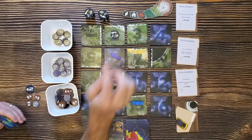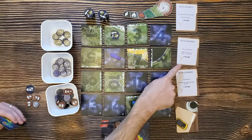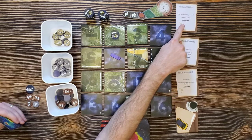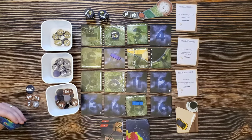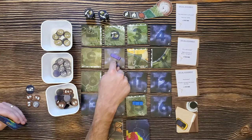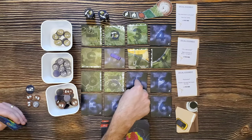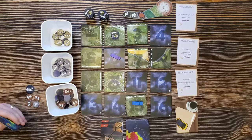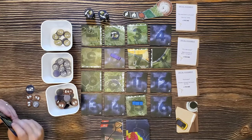Now we didn't mention what our assignment cards are over here. This top one says clear four rubble — we'll get three income for that. Make a tornado hit tiles six, seven, ten, and eleven — we'll get four income for that. And this one says activate a tornado that travels five tiles and you'll get one income for that.